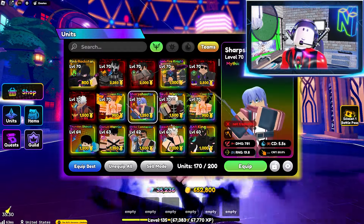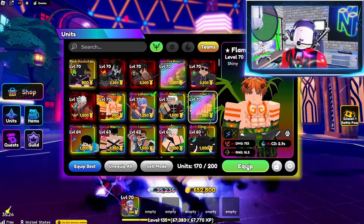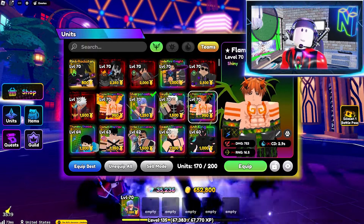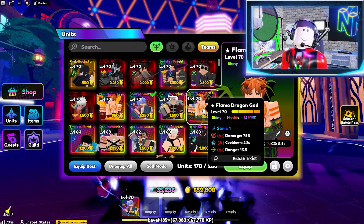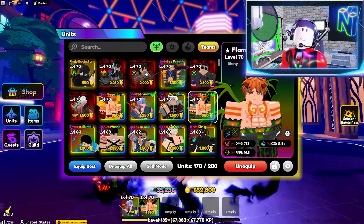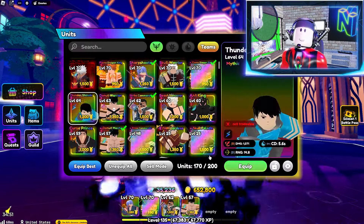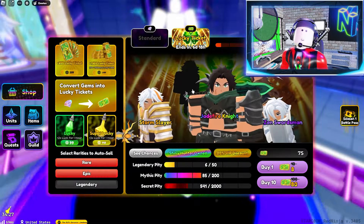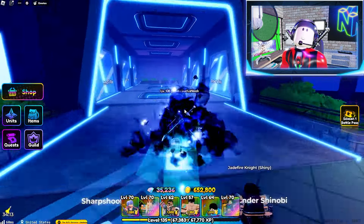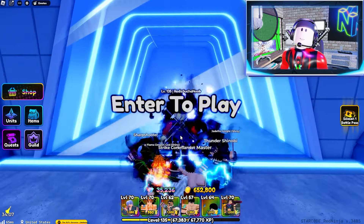Starting things off, let's grab the Sharpshooter and the Flame Dragon God — honestly one of my favorite units in the game. Let's also grab Karp, Donut Master, Thunder Shinobi, and of course the Jadefire Knight, which is the new unit you can get with lucky tickets. Now that we've got our team set, let's jump into a map and I'll explain why these units need to be on your team and in what order I think they belong on this list.